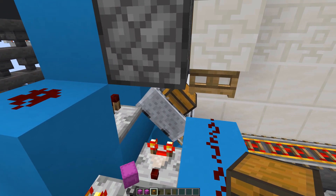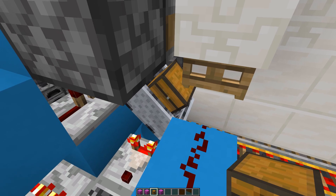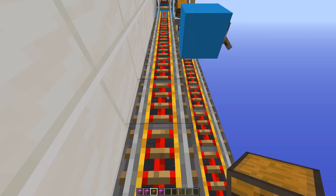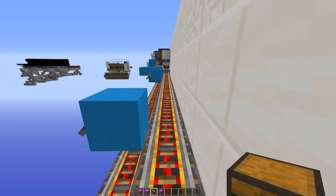So when the minecart goes along, it'll empty fuel evenly into these hoppers and then into the furnaces. It's a similar story with the ore we're going to smelt — the ores end up in here, then there are hoppers going into the top of the furnaces. They basically just turn around and go back.